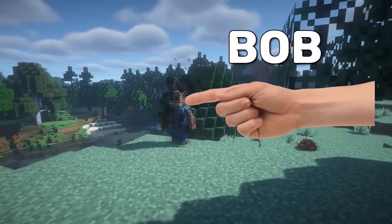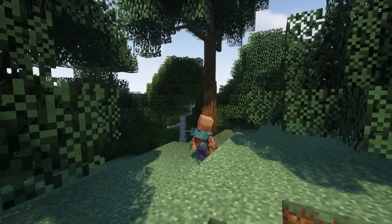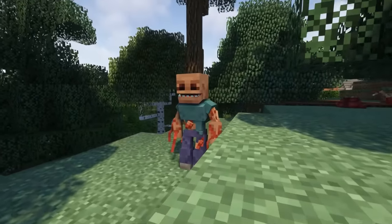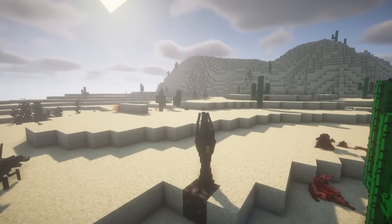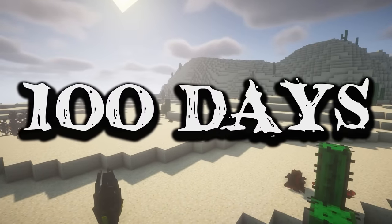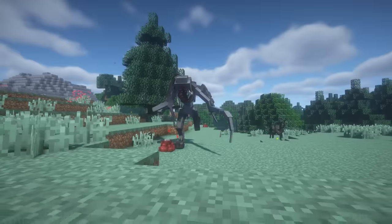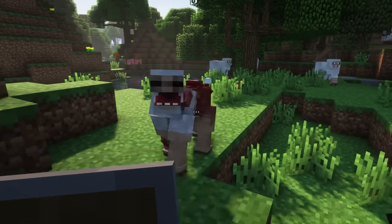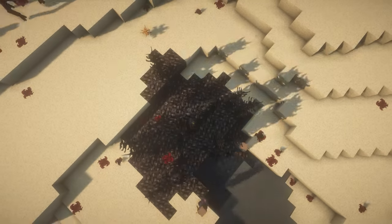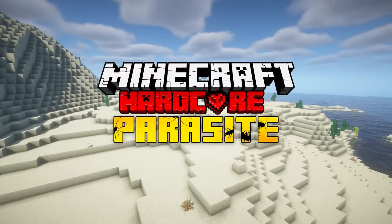This is Bob, and Bob is infected with a parasite. Bob's favourite activities include infecting people with his disgusting disease and just generally being a piece of subhuman garbage. In this video, we're going to be surviving 100 days in the parasite apocalypse. The parasites will start off small — look at this cute little guy — and then they will turn into abominable monstrosities. It's my job to try and survive as best I can, and hopefully slow the progress of the infection. Welcome to 100 Days in the Parasite Apocalypse.